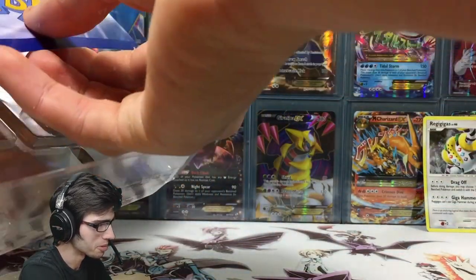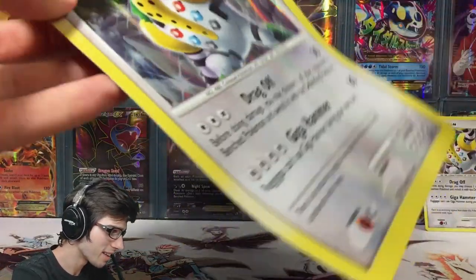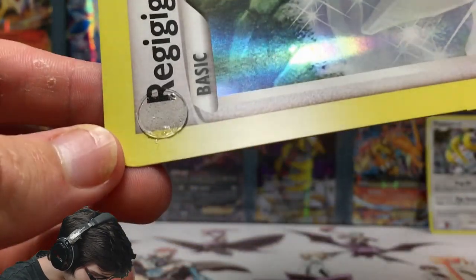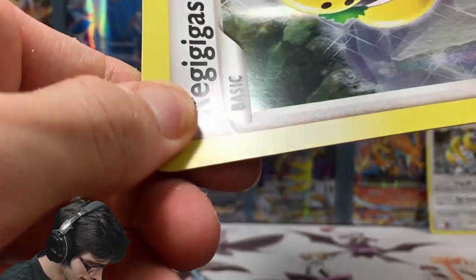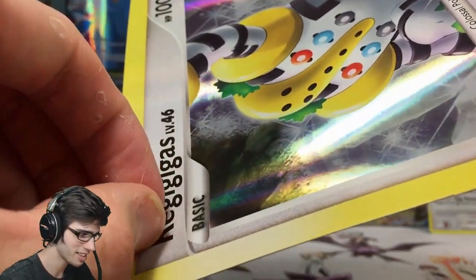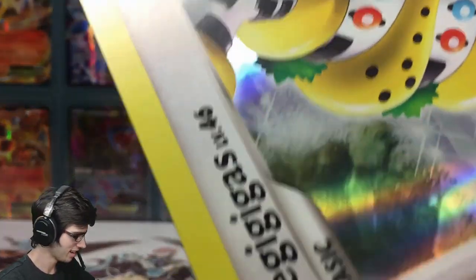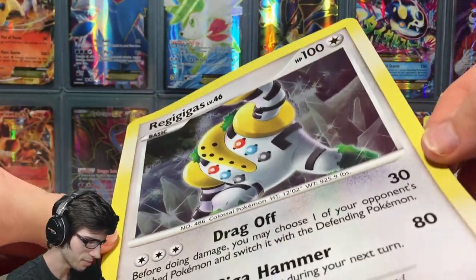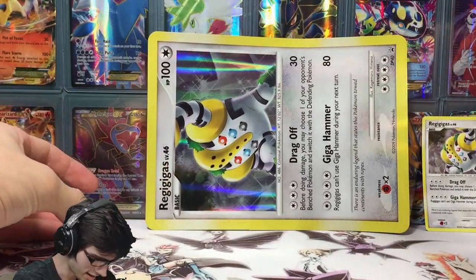We also got the jumbo card, which is also warped — pretty funny. And they actually glued it with little glue dots that just kind of roll off. Good thing they don't do that these days because that's a little dodgy. I'm guessing they learned from feedback about that. But yeah, the jumbo Regigigas promo has peeled off now.